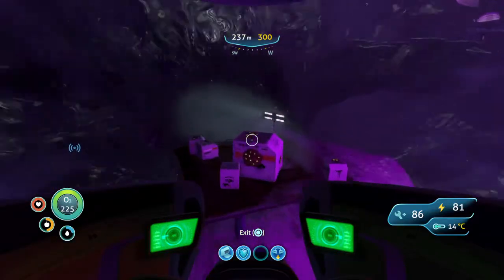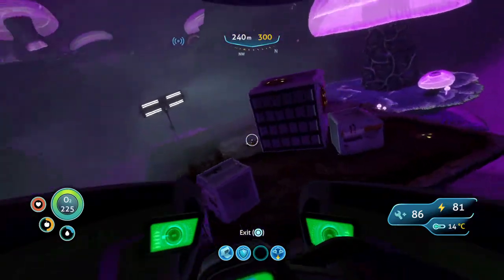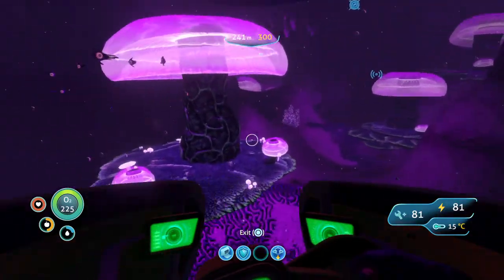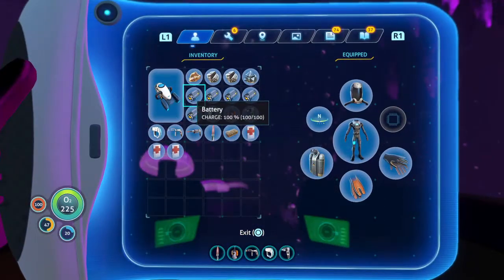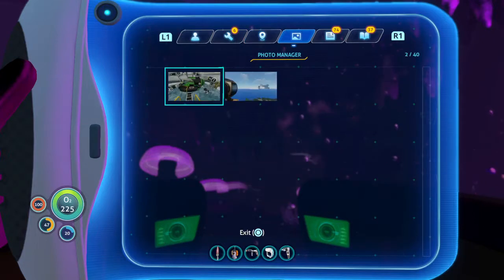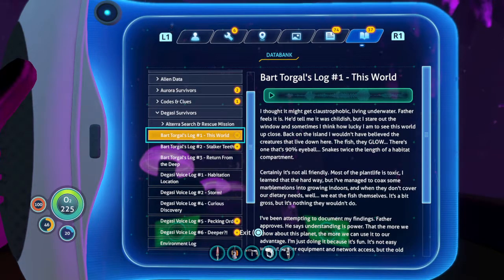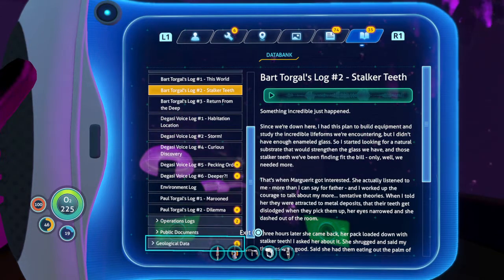Oh, I didn't listen to the logs either did I. Right, while we're on the way back, instead of me talking your head off, we'll let the logs play and see if anybody's got anything decent to say. I am terrible at controlling this ship. Where's out — out's over there. Right, let's play the data logs. Bart Toggle's log number one — stalker teeth, I don't think it was those we need. Dilemma, pecking order and deeper.